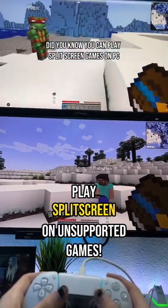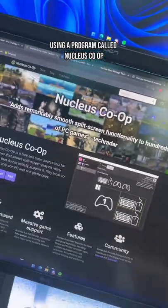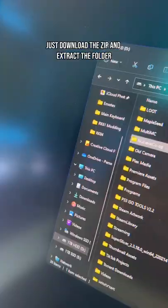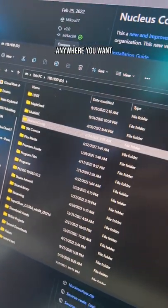Did you know you can play split-screen games on PC that don't normally support it? Using a program called Nucleus Co-op, you can play these games in a ton more split-screen modes. Just download the zip and extract the folder anywhere you want it.